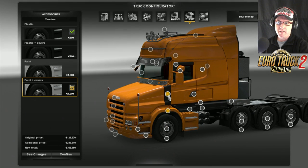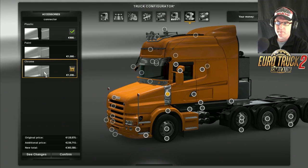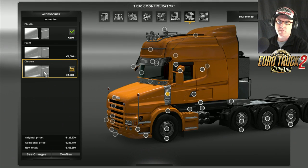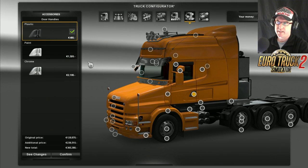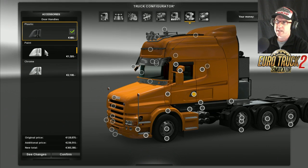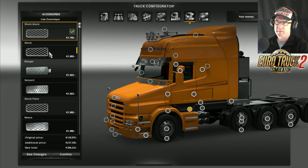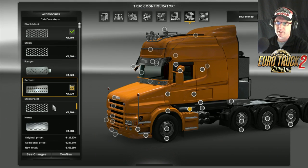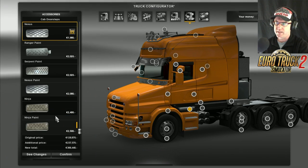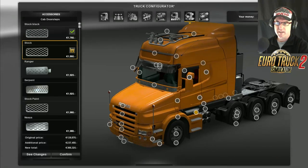While I'm here, I'm going to select that - it is plastic, paint, and chrome. I think this would look really nice in a lot of chrome - something I might have to look at. Now the door handles come in plastic, paint, and chrome. I like how they just keep it going in the same sort of theme. Let's keep that the same sort of colour in silver.